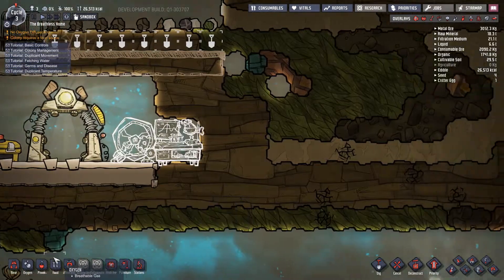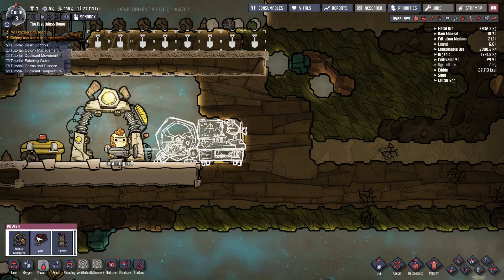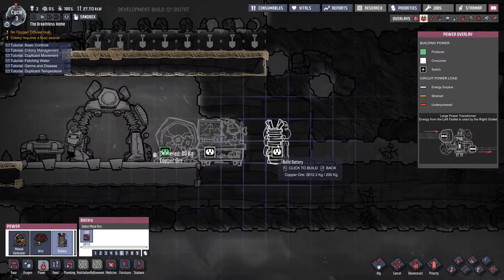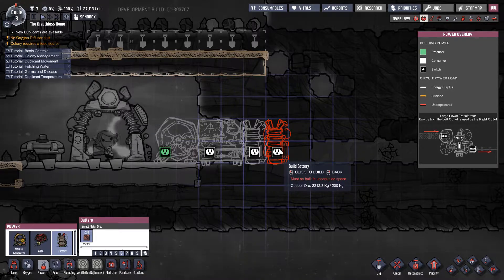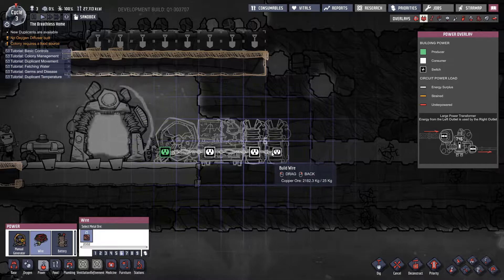Setting these two to priority six for power. I need a battery as well, again priority six, and a bit of wire to join the whole lot together.